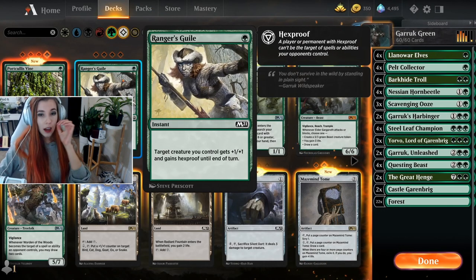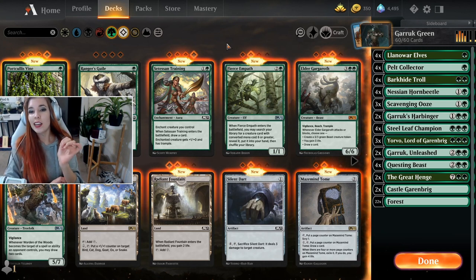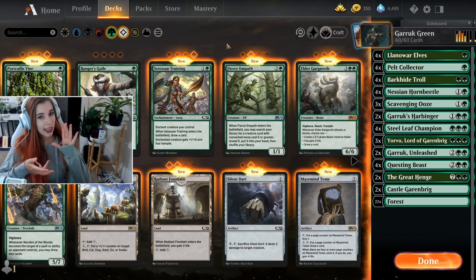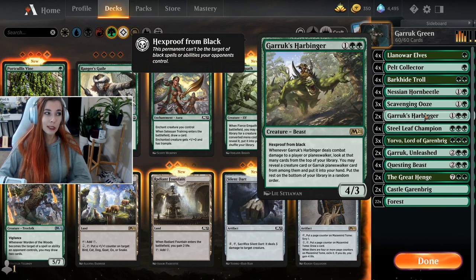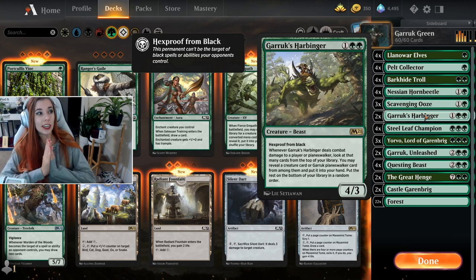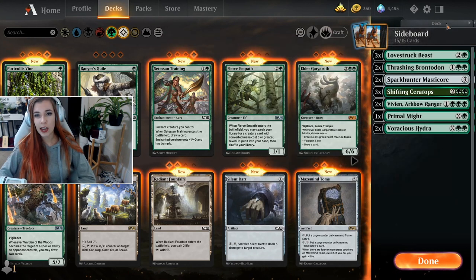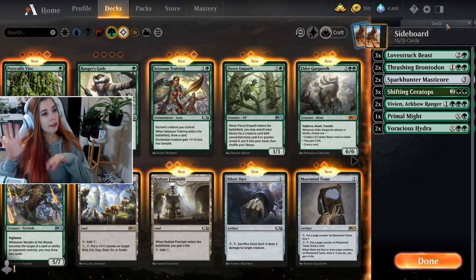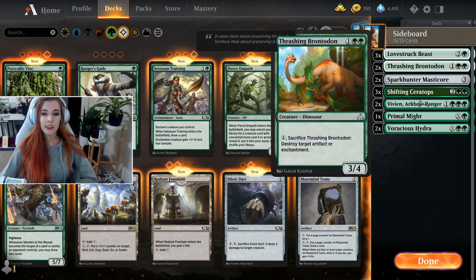I made a Historic deck because I couldn't stop myself. I made a version of Monogreen that plays the M21 Garruk Unleashed. I also really like Garruk's Harbinger from M21. So I'm trying out a twist on a classic Monogreen Stompy for Historic, but with all of these Garruk cards. I also crafted a little bit of a sideboard, and I'm borrowing a little bit from some of the Monogreen lists I've been seeing floating around.